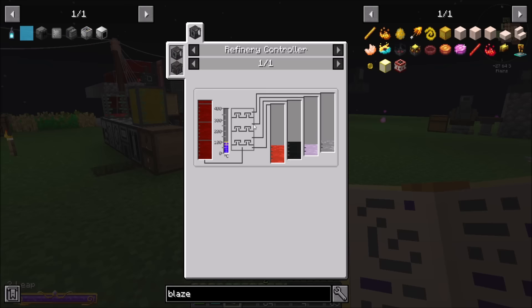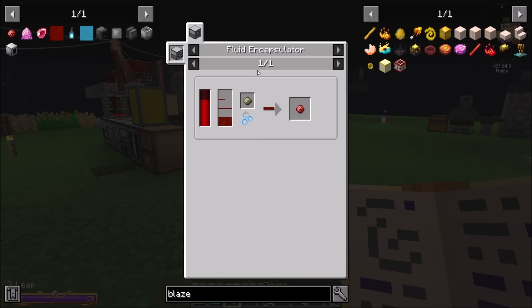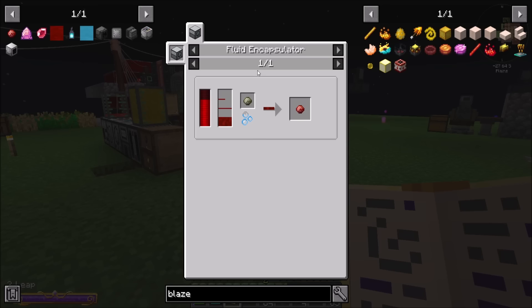How tricky is that to get? Flux-infused oil will get me a bunch of stuff — that's going to need flux-infused gems, which is energizing dragonstone and volatile substrates. Volatile substrates I think we've even made before, that's not that big a deal. Dragonstone is an elven trade deal, and we're going to need to terra-steel it up. How does one get terra-steel?